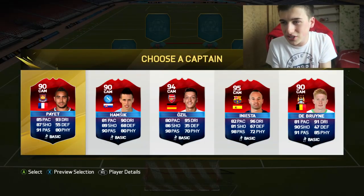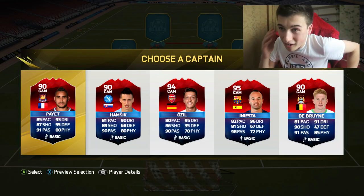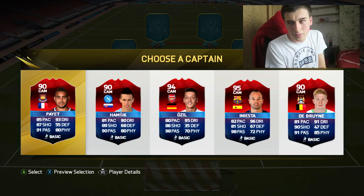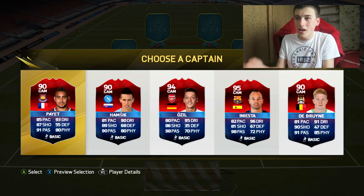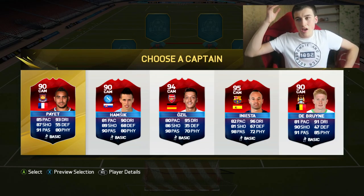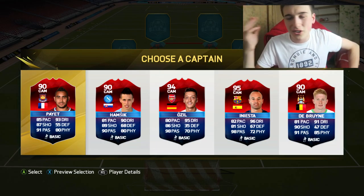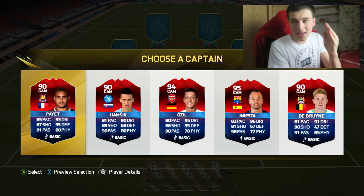For the CAM position, we have Dimitri Payet, Hamsik, Ozil, Iniesta, and Kevin De Bruyne. I think it has to be Iniesta — not only does he link with everyone, he's obviously probably the best player there. 98 passing is incredible. Iniesta has to be in the team; he's going in.